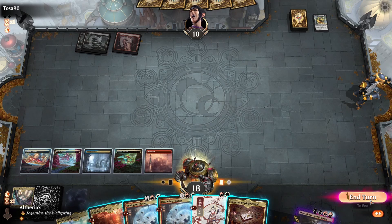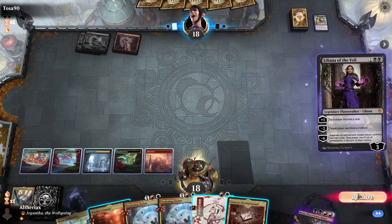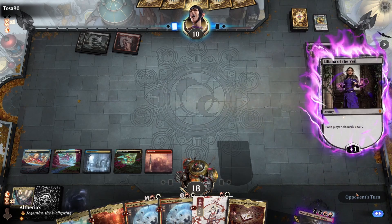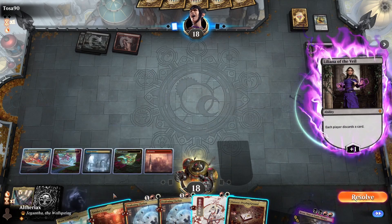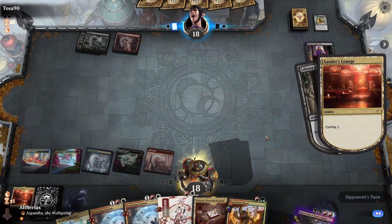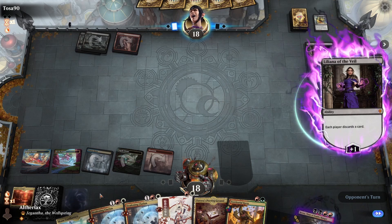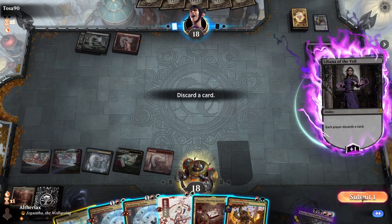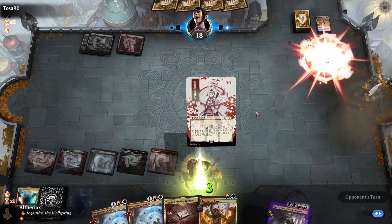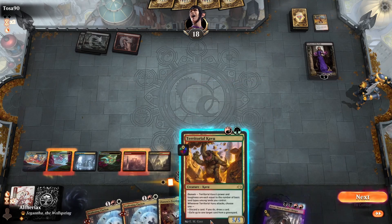I'm going to play an untapped land so that we can Helix and cycle a Triome in the same turn. Okay, Liliana's a little bit annoying. Thankfully we can Helix it so they can't minus us when we escape Kroxa — but if they plus here... which they do, obviously. I think I'm going to cycle the Xander's Lounge first just to see what we find. Kavu is sick — we just want to see as many threats as possible. What to pitch here? I think I'm just going to pitch the Mana Confluence. Then we can Helix the Liliana so they can't minus it. Now we should have enough cards in the graveyard to escape Kroxa and play Kavu.